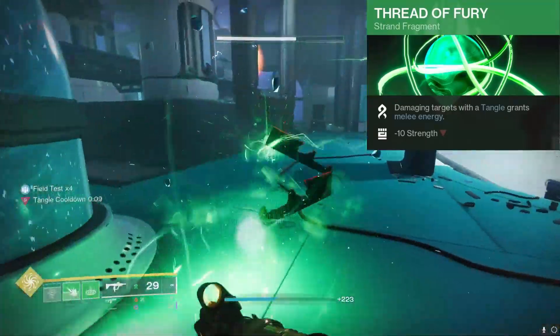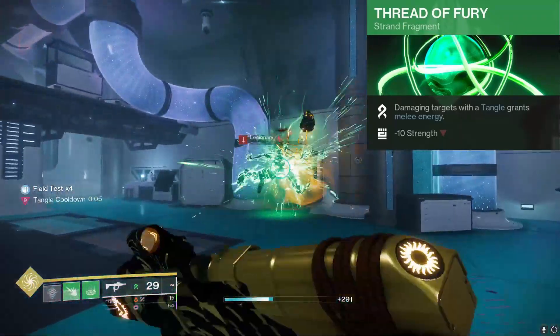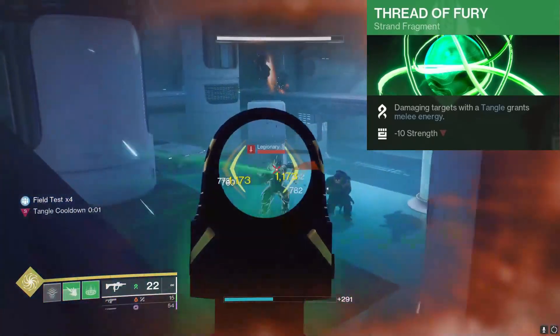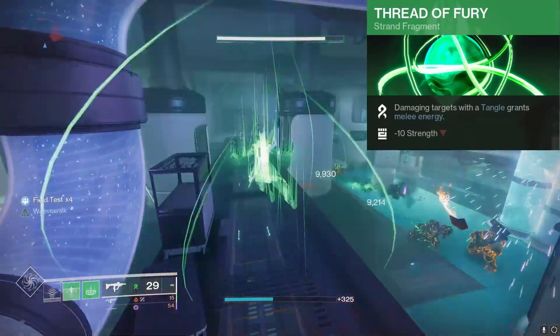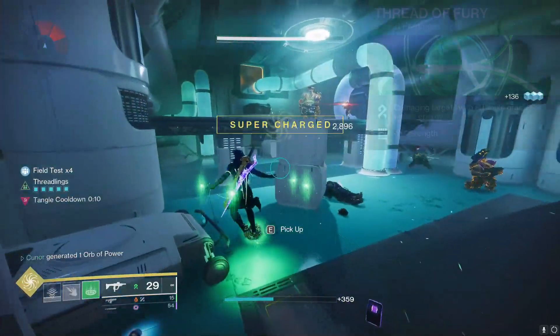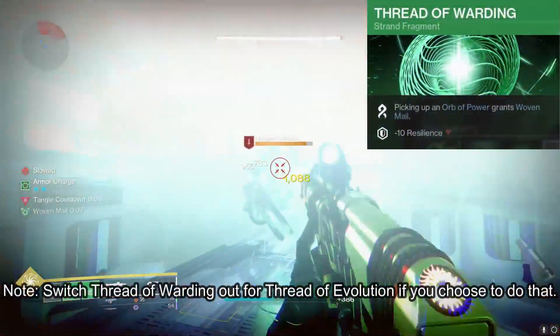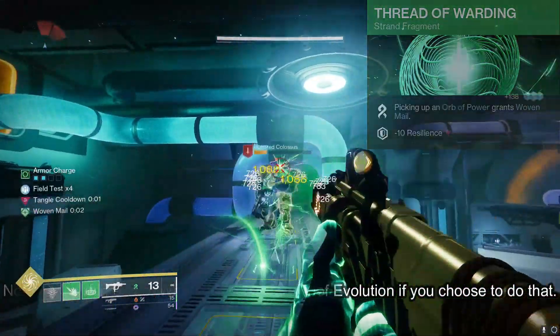We're not going to be using our melee offensively — we're going to be using it defensively. When you use the Weave, it'll start using your melee. But since we have three charges, it does last for around 30 seconds. In my testing, I just feel like this is very good and will help us get our melee energy back for our aspect. For the second fragment, we got Thread of Warding — picking up an Orb of Power grants Woven Mail. This is a 60% damage reduction, on top of the 90% from Weave Walk.